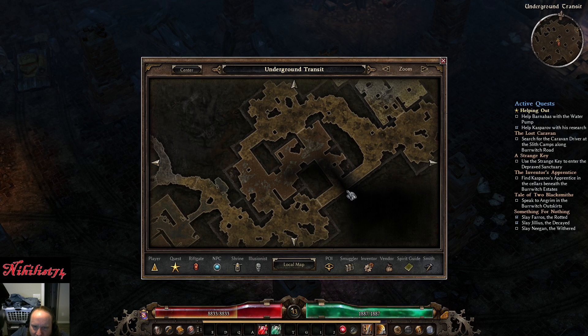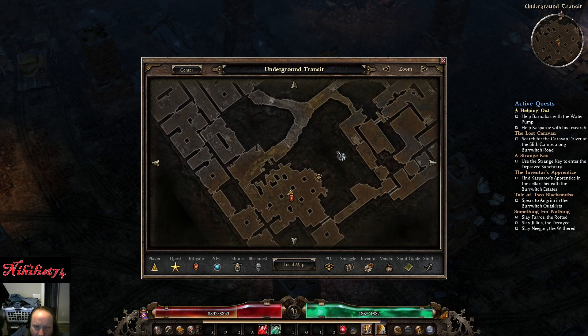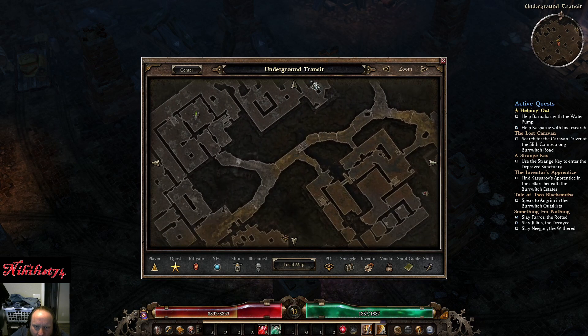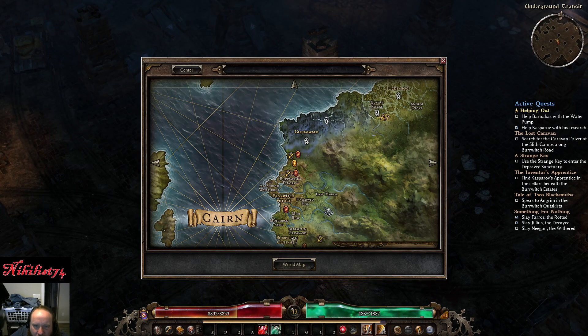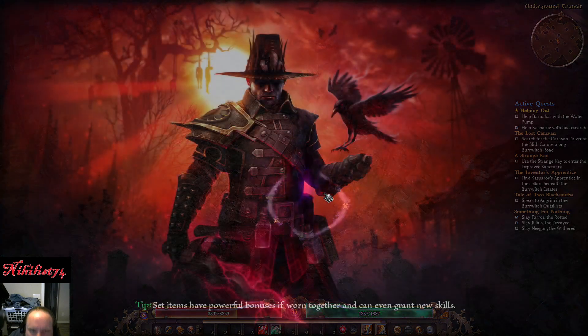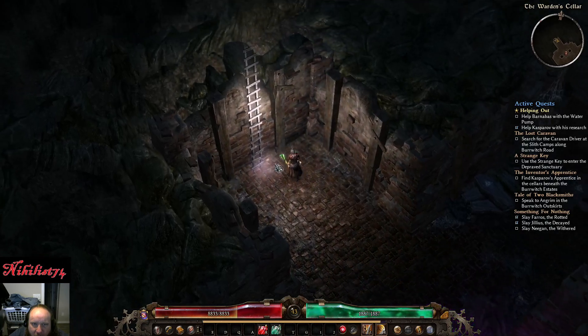There's this little dim spot on the map but I doubt there's anything there. Let's go to the portal. There's the Warden's Laboratory Rift and Warden's Cellar Rift. I think this is a portal in a cellar, so I've got to go up out of the cellar.